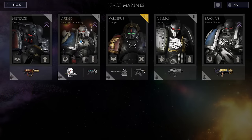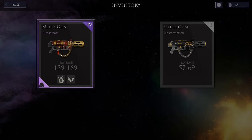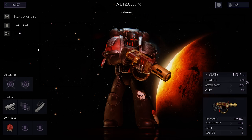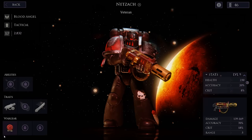He really wants a plasma gun, that guy. Who else is there knocking around? Netsark has got his super fancy melter gun, the Fire Scream — pretty damn cool. And what is this? Retribution and melter specialisation.